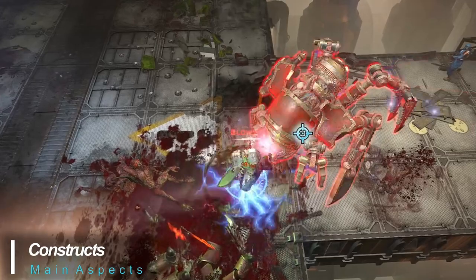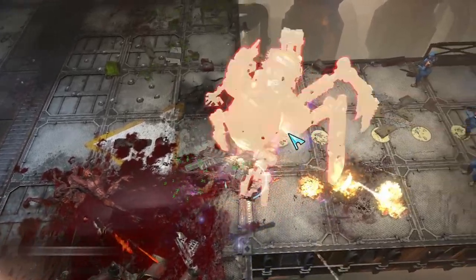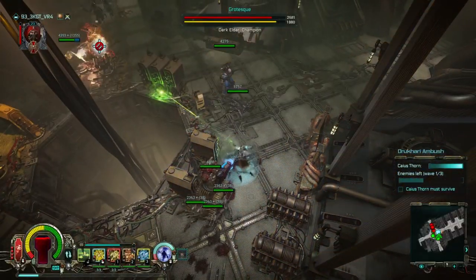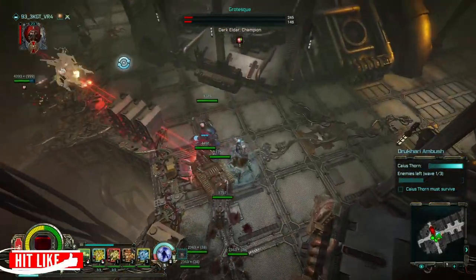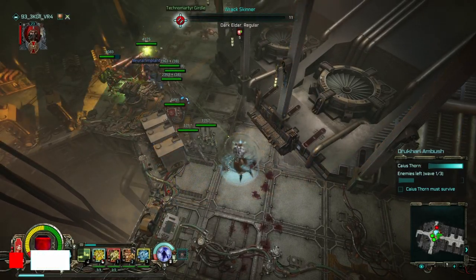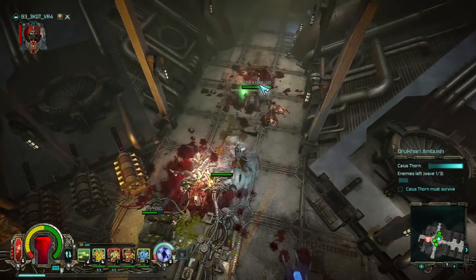Fighting alongside other units is not an entirely new concept in Inquisitor Martyr. In the base game, you can fight with the help of soldiers and other units. The Tech Adept takes this one step further, allowing you to summon machines to fight alongside you. They range from small and spider-like to trackbots, turrets, and even large and powerful robots.